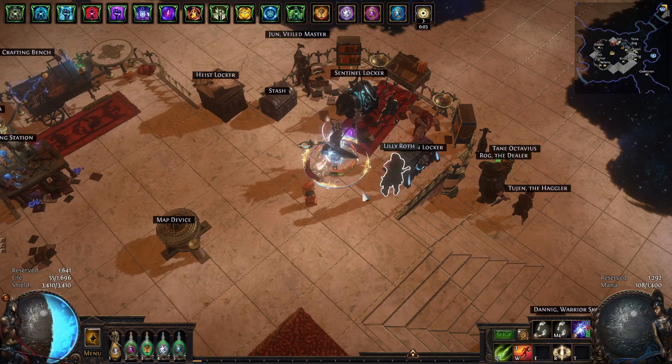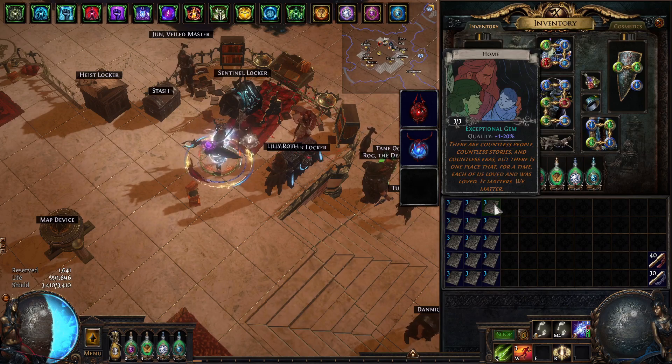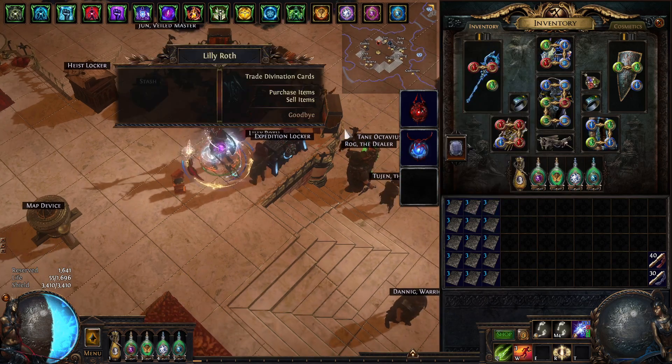Hi everyone, Hefo here and in today's video I am going to just do a quick gamble. We got this new Divination card right here during this patch in 3.18. It can either drop Enhance, Empower, or Enlightened Support Gems. I paid around 10 Exalted Orbs for all the cards, 40c each give or take. We need to hit about 5 Enlightened Support Gems to make profit, so let's get straight into it.